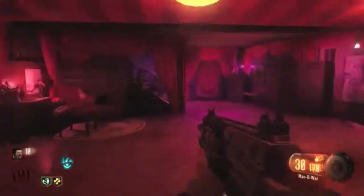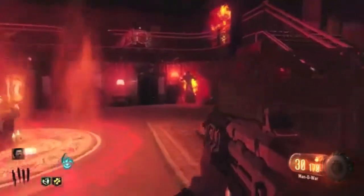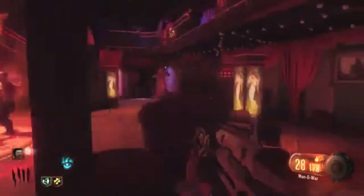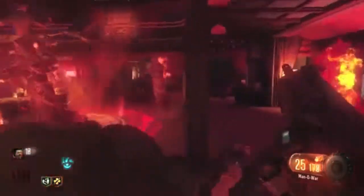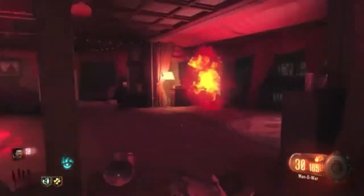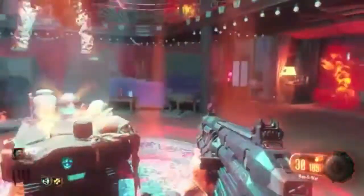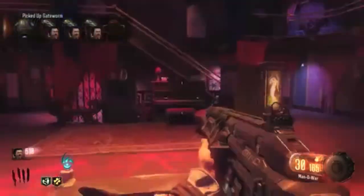Run into the nightclub room — the third ritual is right here. Put the components down; the gatekeepers will reappear. Just try not to go down — that's the main thing. Run around and train them if you want. It takes a few minutes for the summoning to complete; sometimes it feels like forever. Once the summoning finishes, the third worm will appear. Grab it — one ritual left.